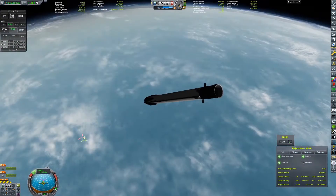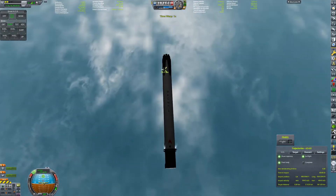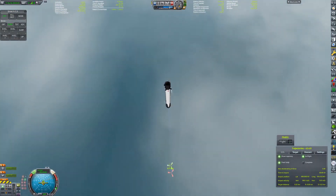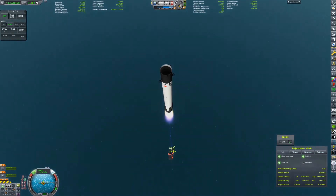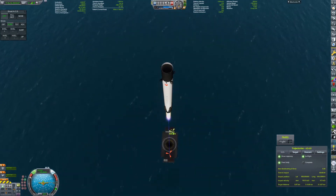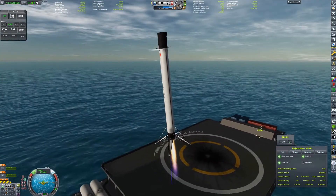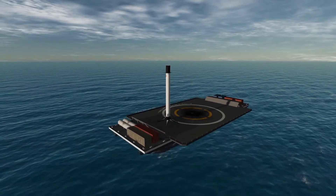I don't have any MechJeb or booster guidance windows up, or KOS installed, so I'm doing this 100% manually. I've done RTLS landings manually before and those are quite easy compared to drone ship landing. This actually took a few attempts to get right, but the result came out okay after a couple of quick save reverts. We do manage to land on the drone ship — almost perfectly, actually. That was like a perfect hoverslam right there.